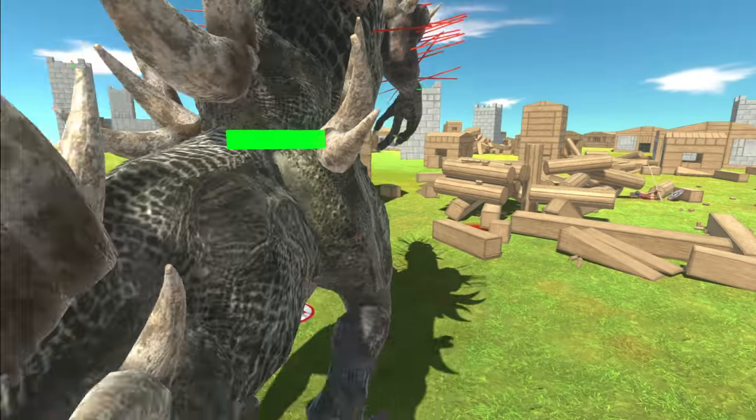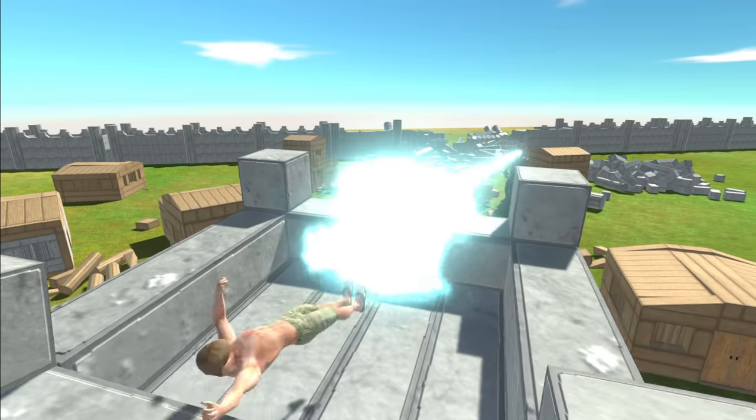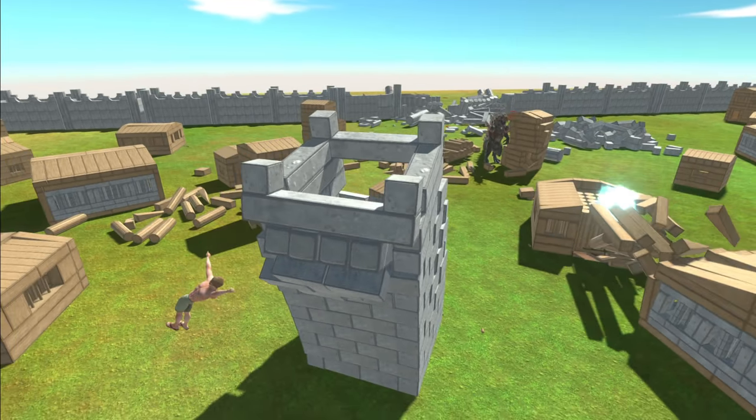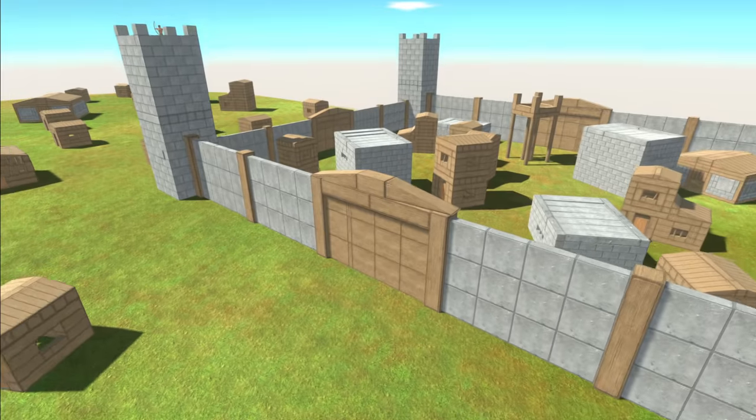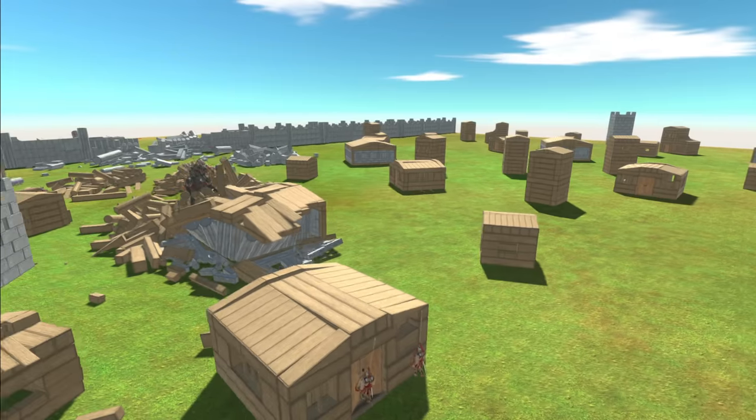Well, maybe the tiniest amount if you look carefully, but yeah, there's no way he's losing this fight. Down goes another tower and another archer. So his objective is just to kill everyone — he doesn't even need to breach this area.